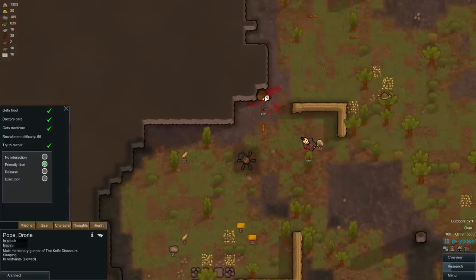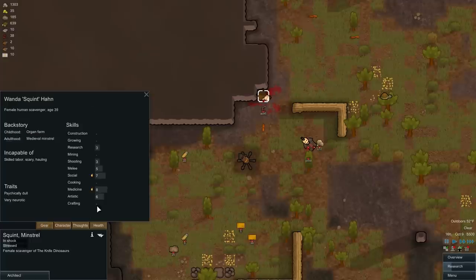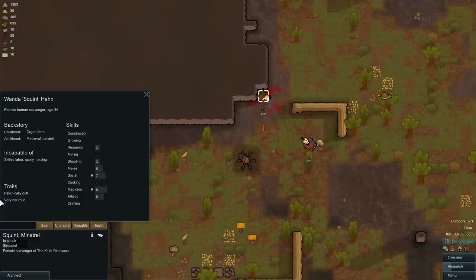The question is, do we come down here and try to catch Squint? Squint is probably not long for this world — psychically dull, very neurotic, that's not what you want to see. Plus 30% global work speed — that's not so bad. But you're incapable of skilled labor, scary, and hauling. Decent doctor, and that's about it. Probably not worth the effort.